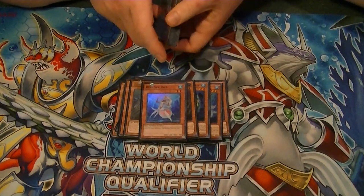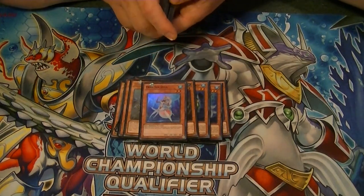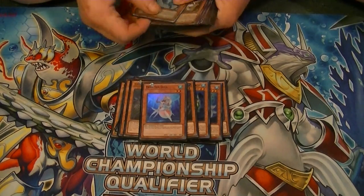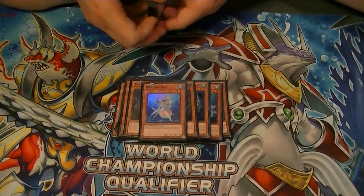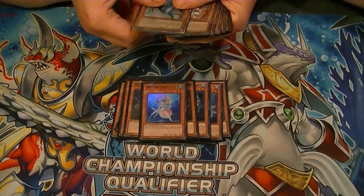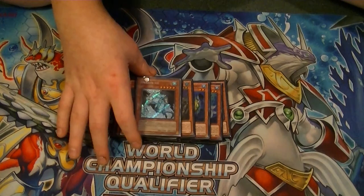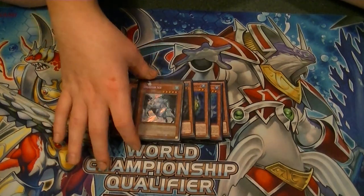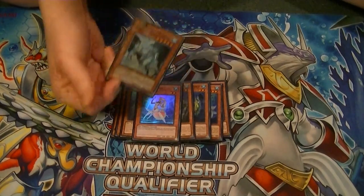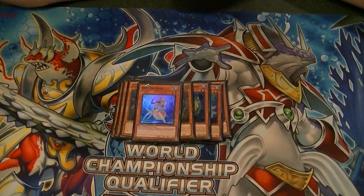Deep Sea Diva, when she's Normal Summoned, Special Summons a level three or lower Sea Serpent-type monster from your deck to the field — not Water, just Sea Serpent. We run one Dragon Ice. This is very good to use: if your opponent Special Summons a monster, discard a Water Monster to Special Summon Dragon Ice itself. It can also be activated from the graveyard by discarding a Water Monster as well.